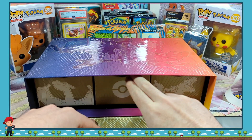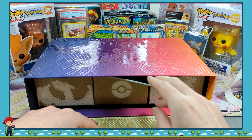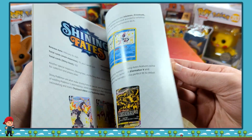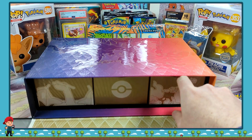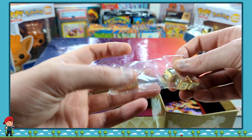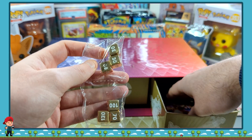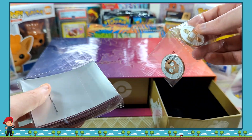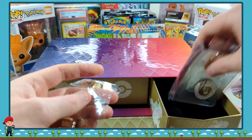Now let's have a look in these drawers. There's something else under here. I think this is just the guide to the cards. And we'll have a look in these drawers - we've got some heavy damage counters, we've got some sleeves, and we've got some heavy coins as well in there.